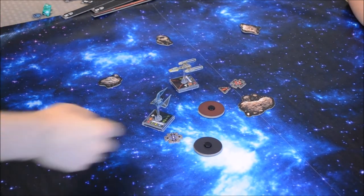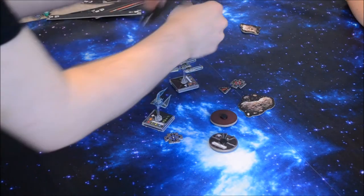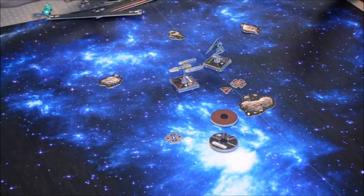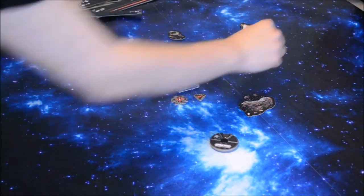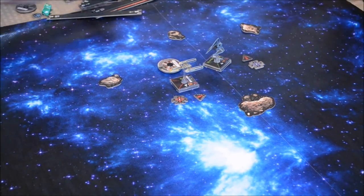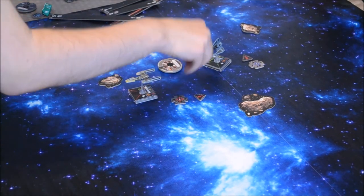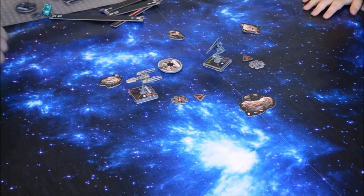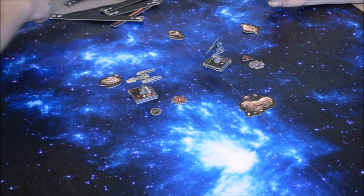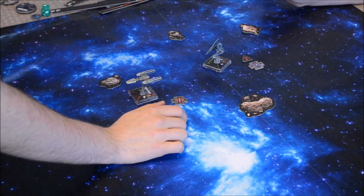On to the activation phase starting with me — I do a K-turn, which is a stressful maneuver, giving me a stress token so I cannot cloak. He moves one straight ahead, which is a green maneuver. That removes his stress token, and R2-D2 gives him a focus token and one shield. He takes a focus action. Target lock stays. One of us is about to be destroyed.